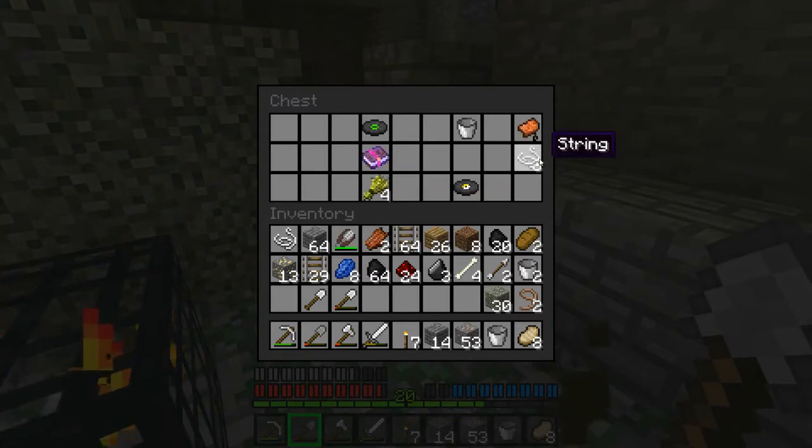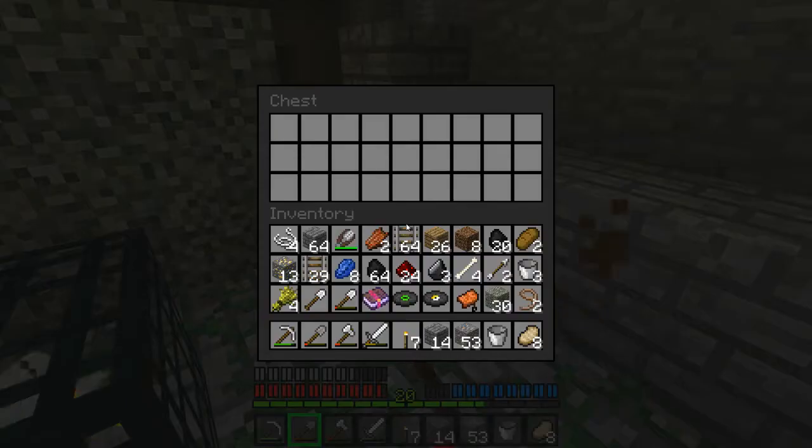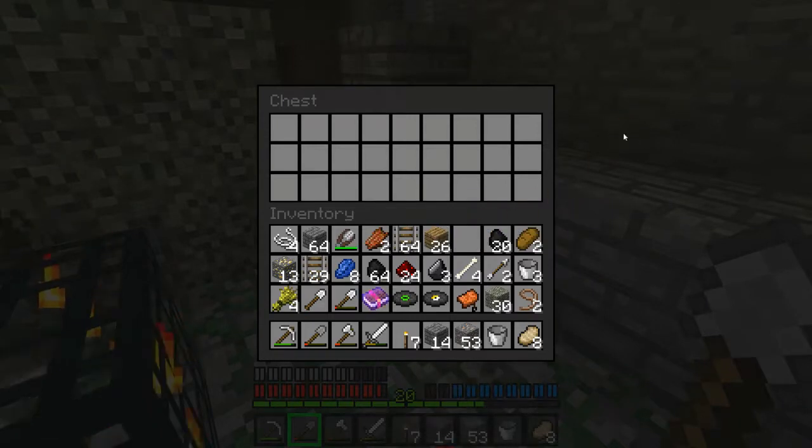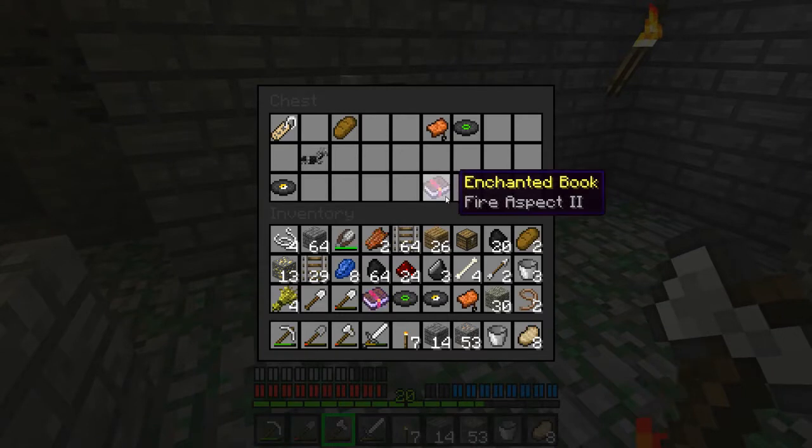Power two. Wheat. Another saddle. String. So many records! Ooh, another name tag. Ooh, iron horse armor! Cool.